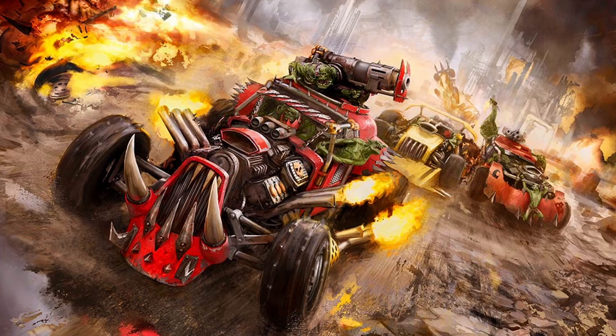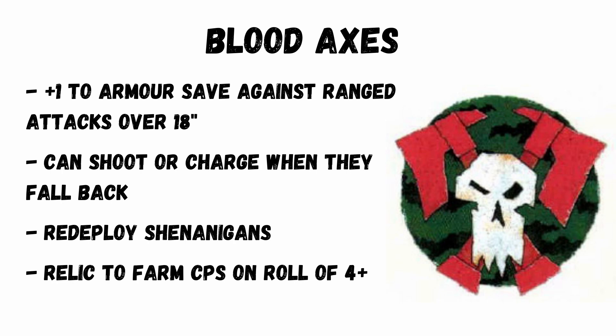The Blood Axe is not one of the most played clans, but maybe this will make a change. As a reminder of what the clan culture actually is: it's a plus one to armour save against ranged attacks over 18 inches, and you can shoot or charge when you've fallen back. They do have some other abilities from the main codex, with some redeployment shenanigans using strats and the warlord trait, and also a relic that allows a vehicle to be a command point farm.